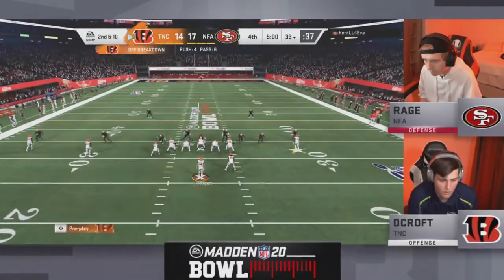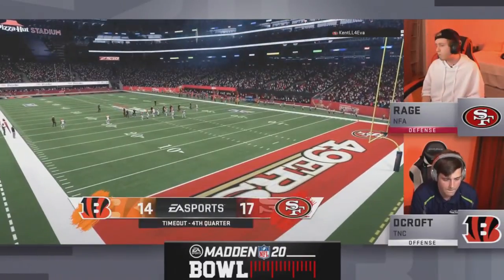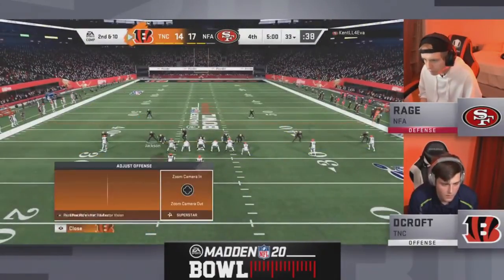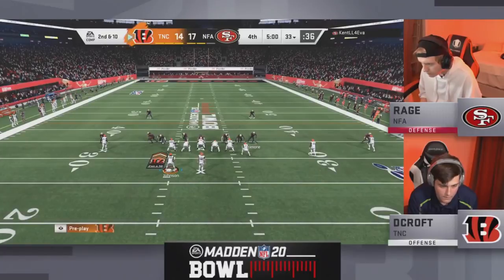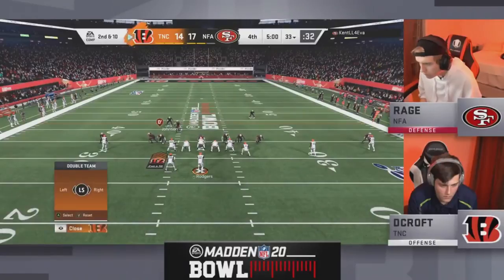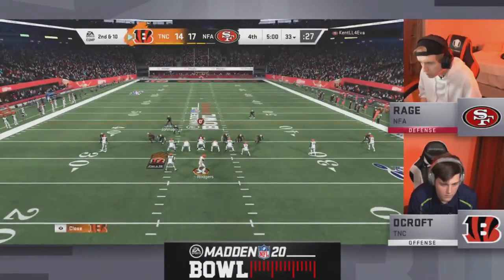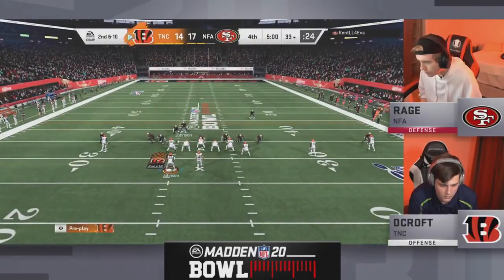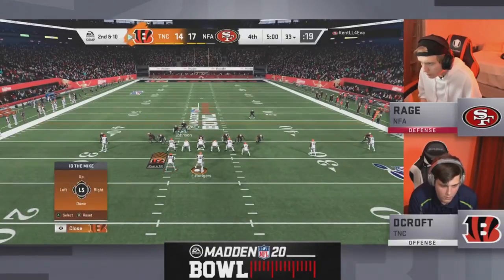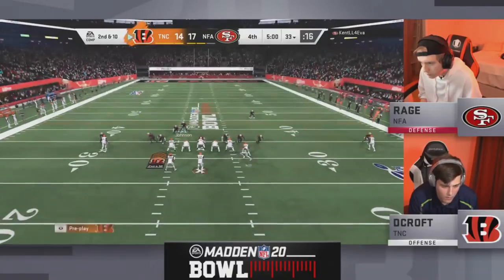Ever since that pick six Decroft had to go up 14-nothing, he's had 17 unanswered from Rage. Skimbo was very critical of Rage using one of those second-half timeouts — not set up in the right defense. Those are very dangerous to call as we get to the fourth quarter, and Rage is very upset with it. That could come back to bite him. But I really like the way Rage is playing defense — really adjusting to these baby out routes, baby hitch routes, and posts that Decroft likes to go to. We'll see if Decroft switches things up and uses some motion.